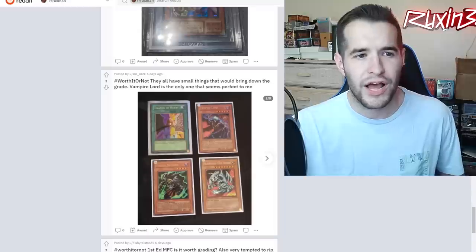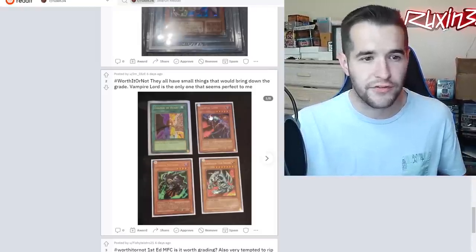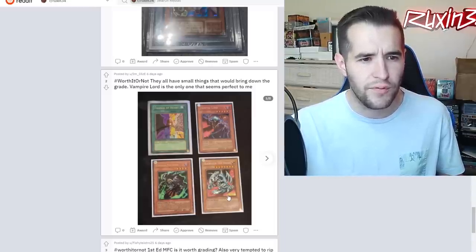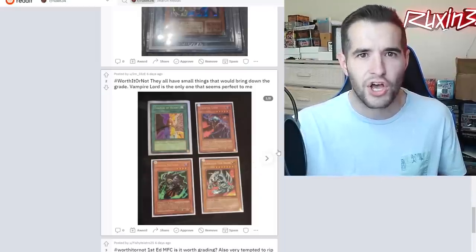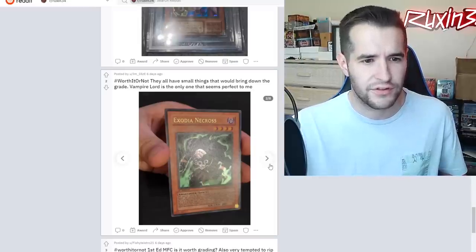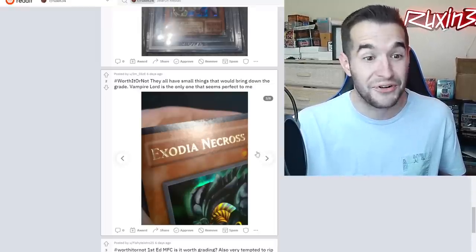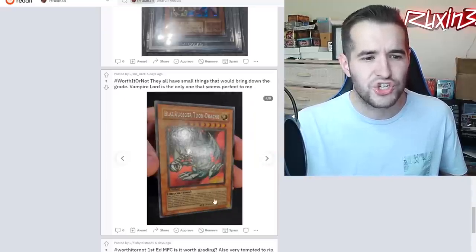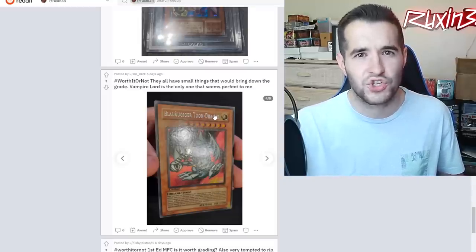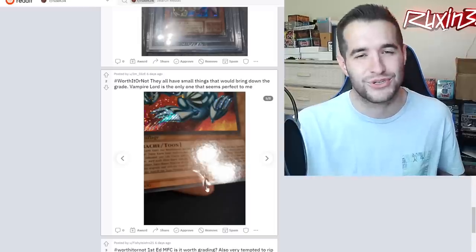Worth It or Not: a batch including Change of Heart from Metal Raiders first edition, Vampire Lord first edition from Dark Crisis, Exodia Necros first edition Dark Crisis, and a Blue-Eyes Tune Dragon - possibly German first edition. The Exodia Necros looks really clean and centering looks good on the front, but there's something on the back that rules it out - not worth it. The German SRL first edition has a corner that doesn't look great, and being German it's worth less, so I probably would not grade that either. One card with visible damage on the back would get like a four.